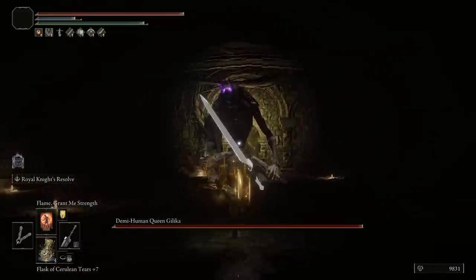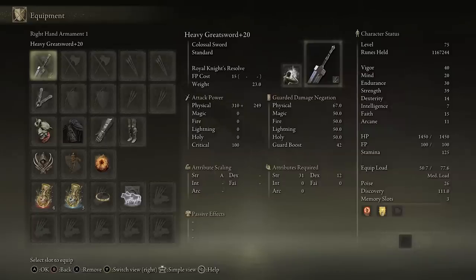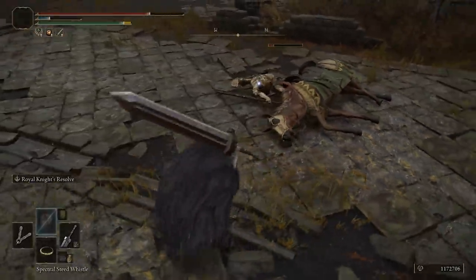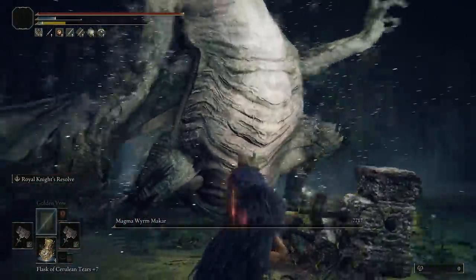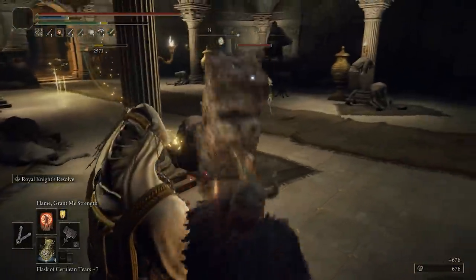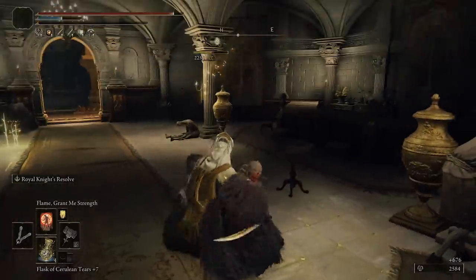Starting with a quick overview of the build once fully completed: we will make use of heavy colossal weapons. Early on, that means the colossal greatsword, which requires 31 points into strength at a minimum, but it has great reach, it's an early acquisition, and it's overall very powerful even in the endgame. Later, once you reach the capital and can spare 60 points into strength, you'll switch to the giant crusher colossal hammer — it has lower reach but deals way higher damage. We use these weapons because we'll be making use of jumping heavy and jumping special attacks, power stancing them with a copy.